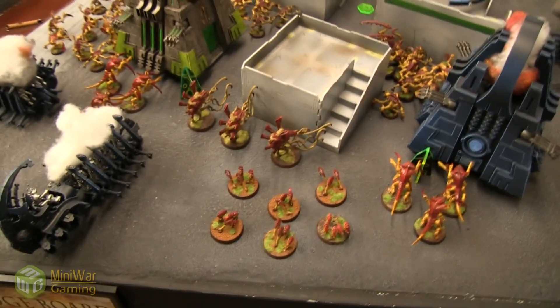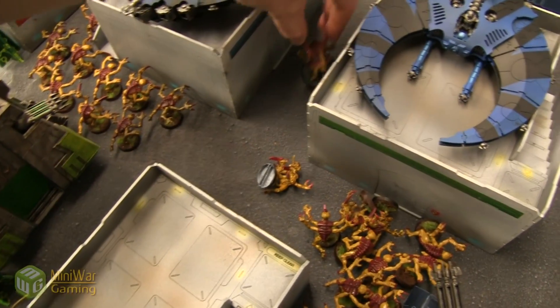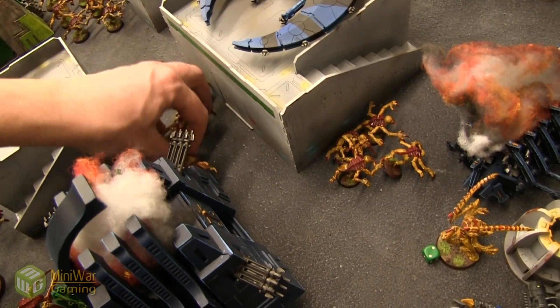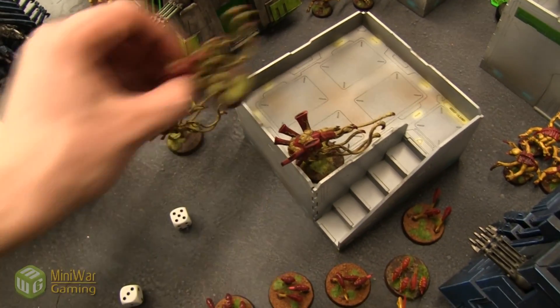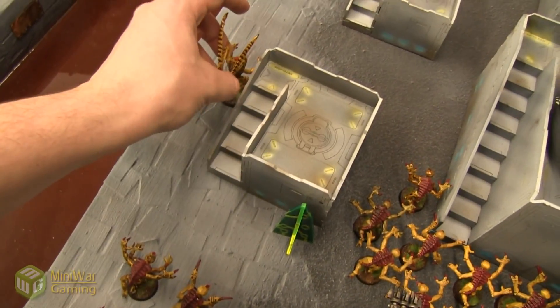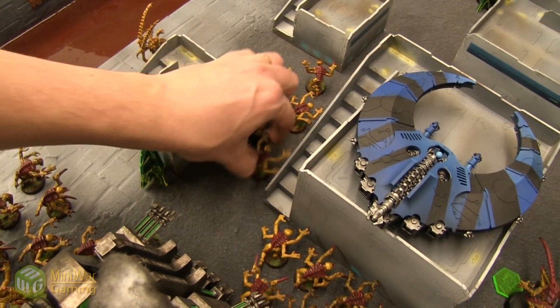Going into Tyranids turn one. There is Synapse on both outlying Lictors, so no Instinctive Behavior required. This Lictor moves up the middle. The Genestealers start scuttling off the side towards their prey — they want to take down Overlord Sobek again and don't like the fact that he can reanimate. Ripper Swarms advance — they only get to move six. The Venomthropes go through difficult terrain — five inches — letting them get onto the elevated position. One will stay below to provide their shrouded bubble as far as possible.